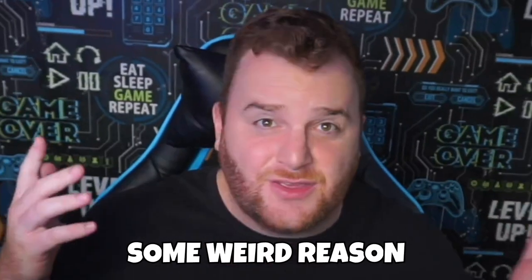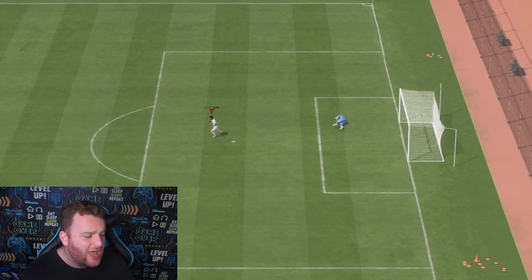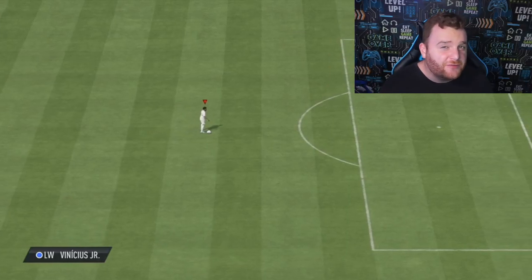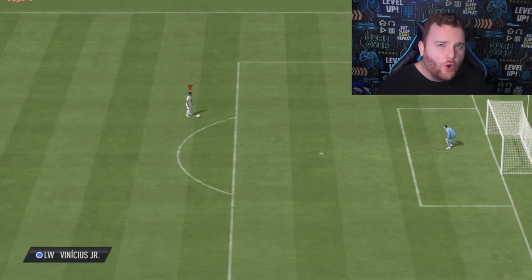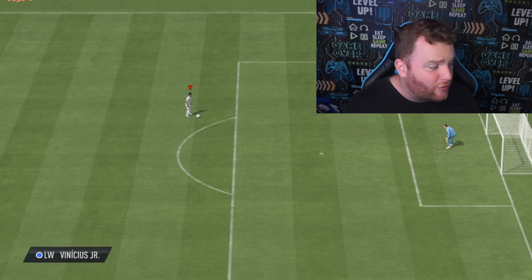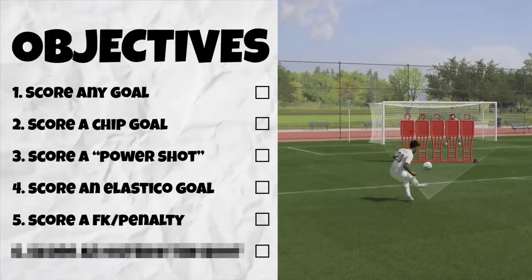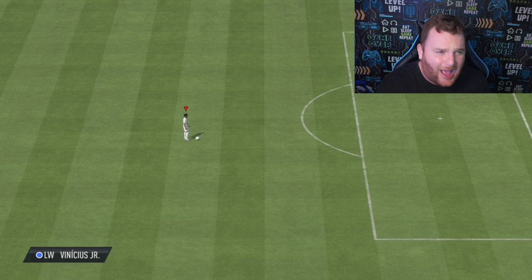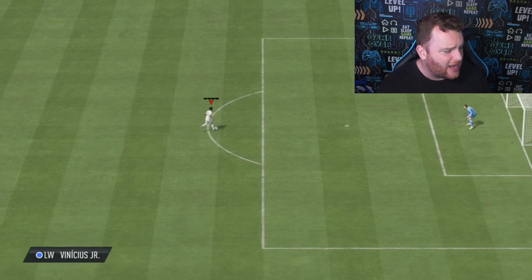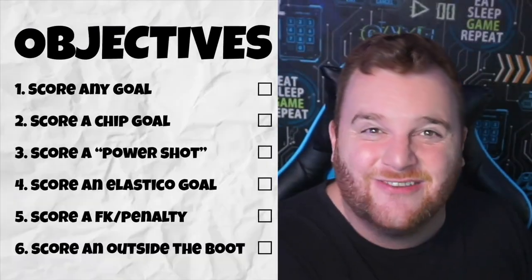You might be noticing that's not Ronaldinho, it's Vinicius Jr — for some weird reason you can't choose icons. It's going to get a bit harder: this time we need to score a chip goal. New to FIFA 23 is the supposedly OP broken meta L1R1 power shots. Of course we can't do a Ronaldinho video without recreating his famous elastico — that's going to be easy. And we also need to get a free kick goal with Ronaldinho, which is without doubt the hardest one — outside the box with an outside-of-the-foot shot.